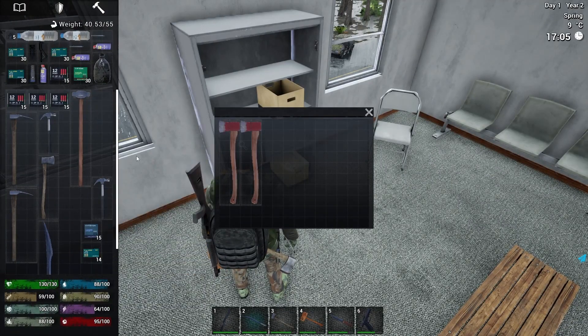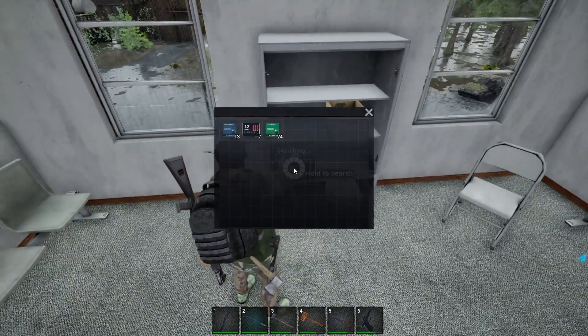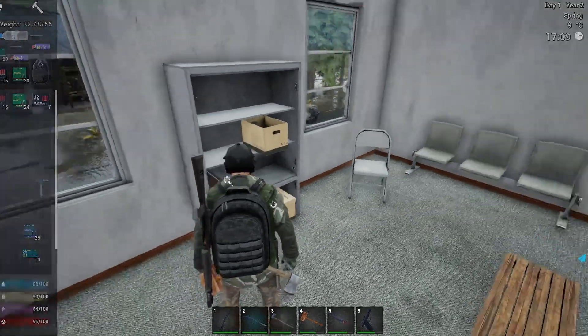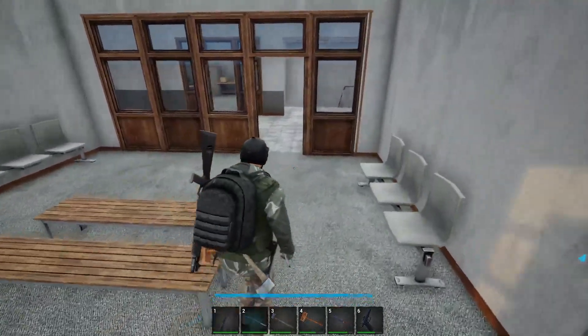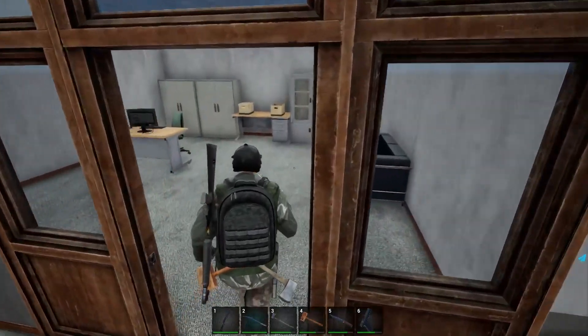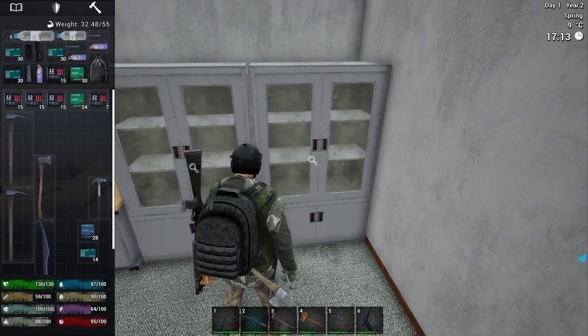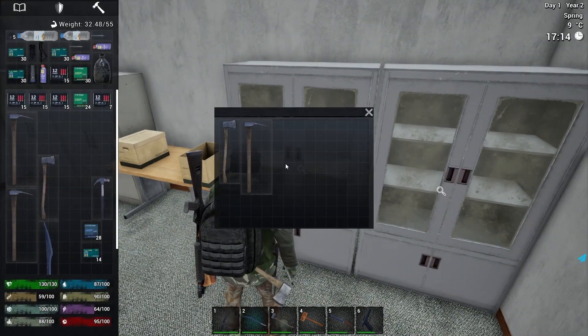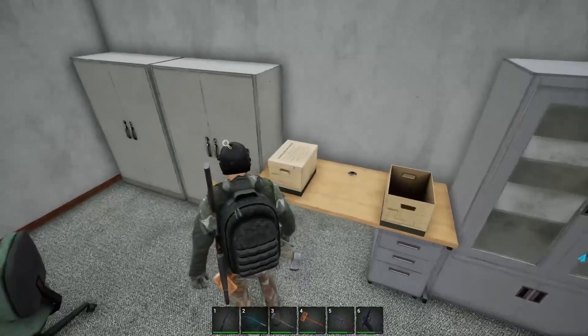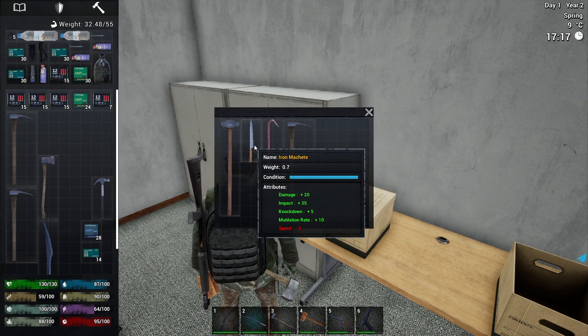I'm just going to drop those off for now, just so I've got room for the ammo. I'd like to take all the loot to be honest, but it's just not going to happen right now. I need to go to that motel and get loads of bags to make it a lot easier. We're just going to have to limit what we get.